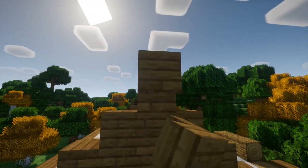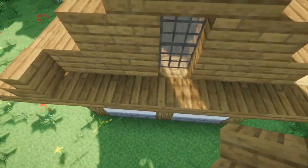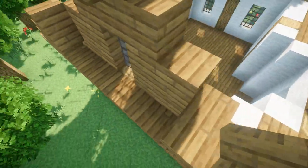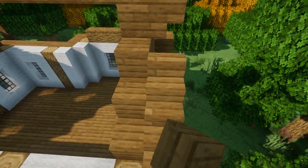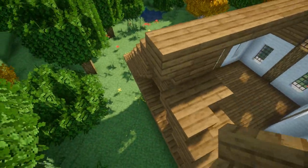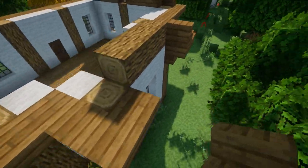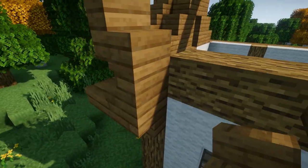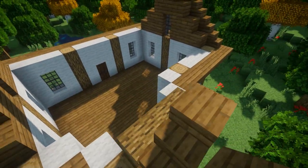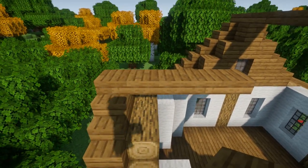On this side we're gonna continue the same frame, and again I'm gonna place a one-by-two window here and continue our A-frame roof. Once we have the main frame of our roof done, we're just gonna head around to the back. On this little extension here we're gonna build the same roof but on a smaller scale — just going up with stairs and upside-down stairs until they meet in the center, then an upside-down stair and a line of slabs, about five slabs total.